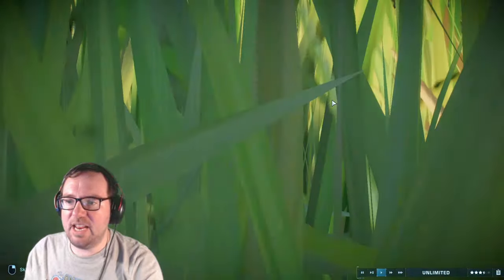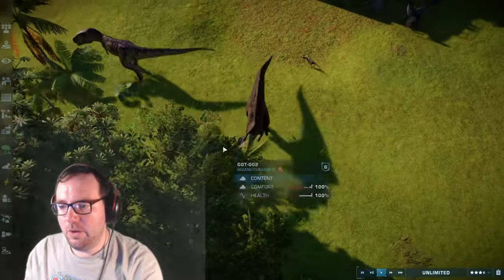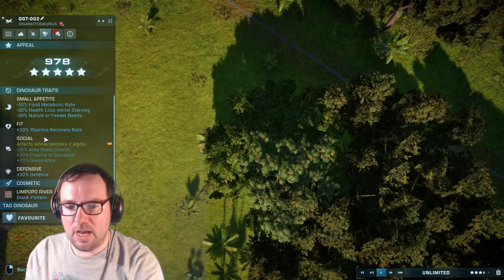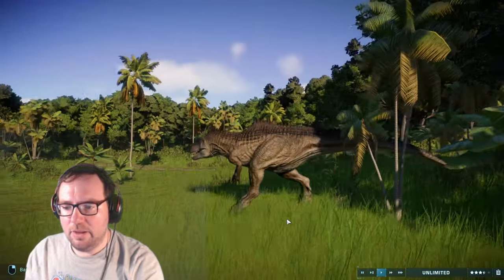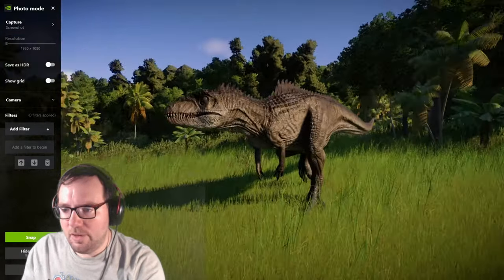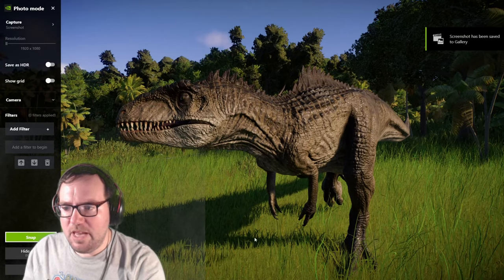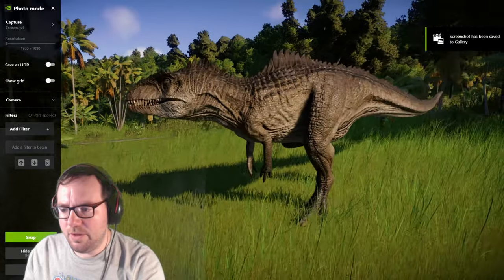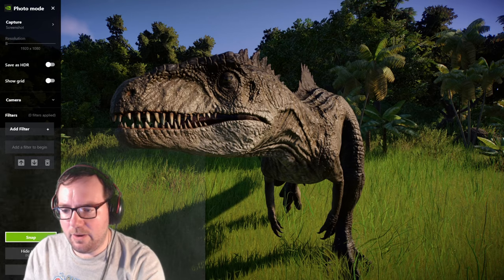Of course we can't see anything because of the grass — there we go, that's a cool skin. The skin for this guy is 'Limpopo River Blank Pattern.' We could give this guy a name — he's not quite Zeb but he's pretty close. Maybe he could be like a long-lost sibling or cousin.